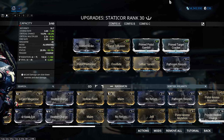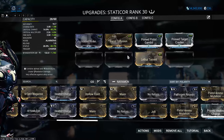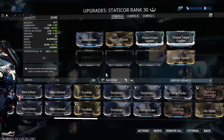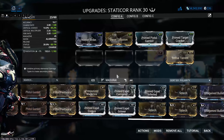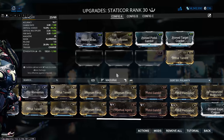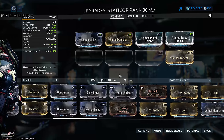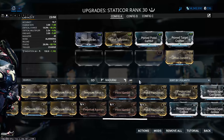If you want to focus more on viral damage, you can replace Jolt with Pathogen Rounds, giving you massive viral damage alongside the radiation. If you're running Corrosive Projection against the Grineer, this works really really nicely.